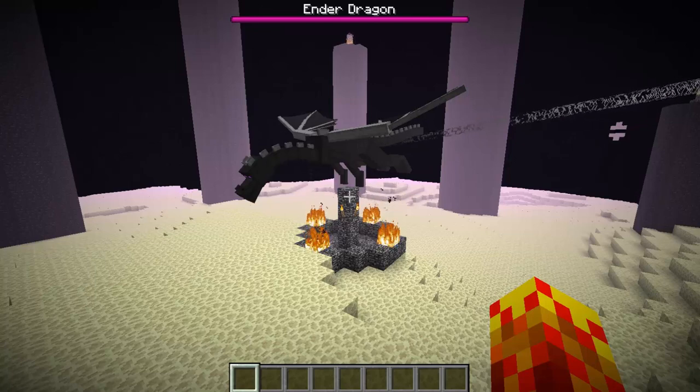We have custom boss bars in Minecraft now that we can edit, and this is great because it provides some sort of visual stimulation with regards to the scoreboard stuff. Boss bars are great because they provide that visual element that we are all striving for. If you're asking whether we can edit the current boss bars — like the EnderDragon one and the Wither Boss one — the answer is no, we can't. All we can do now is create and customize our very own.